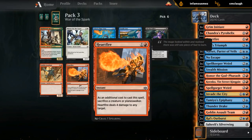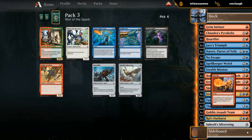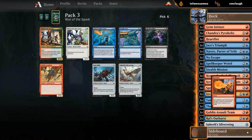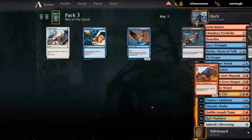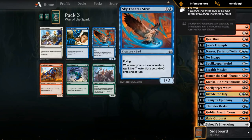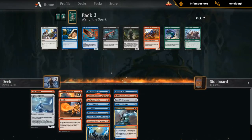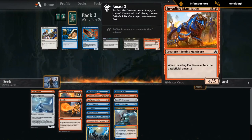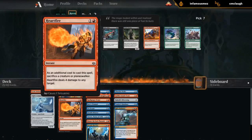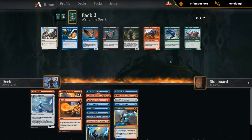Very happy with another Heartfire — glad we picked up that Grim Initiate earlier in the draft. Totally Lost might make the cut as well, but we want the Heartfire for all the synergies, and hopefully we can pick up another card that makes a token we can sacrifice. Strix is a two-drop we desperately need since we don't have any early plays otherwise. I'd also happily play the Manticore since it provides multiple bodies for cards like Heartfire and puts something big in play. But I think the two-drop is more important — it's also an evasive creature that can pressure planeswalkers.